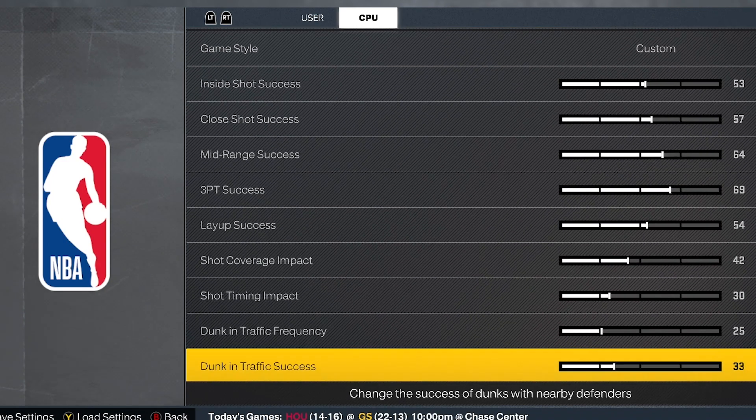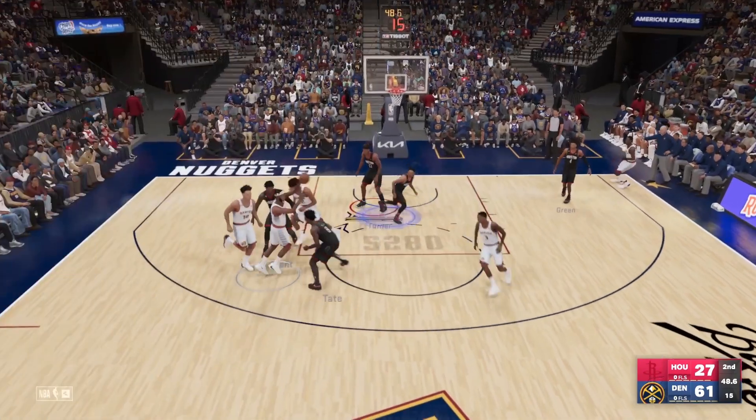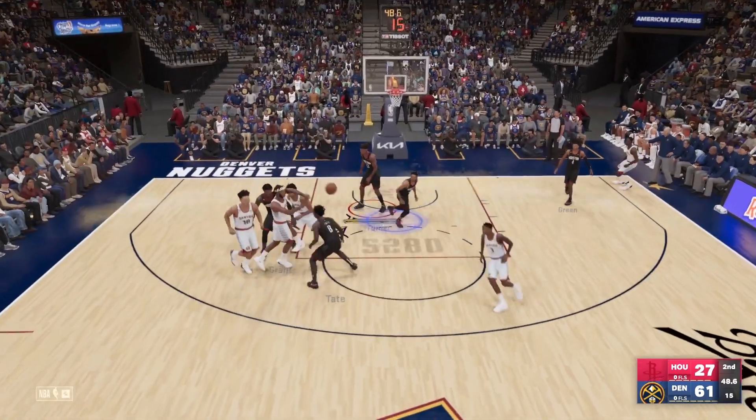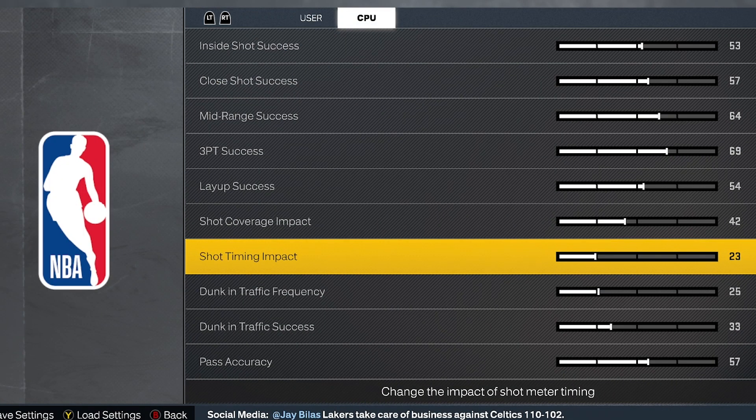Now for the CPU side — this slider does not affect the CPU in the same way it affects the user, so we definitely want it low. The CPU can struggle to make perimeter shots this year, but if you put it too low, they'll start making shots with a horrible release and the shot still goes in. So it's a balance. CPU Shot Timing Impact for next gen: Rookie 26, Pro 24, All-Star 22, Superstar 20, Hall of Fame 18, Beyond Hall of Fame 16.